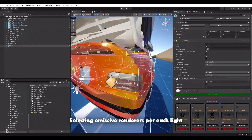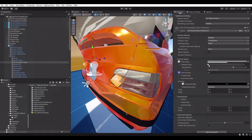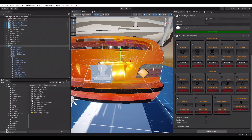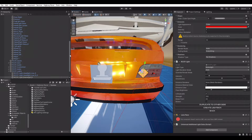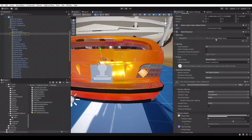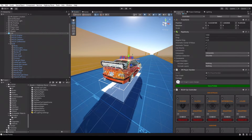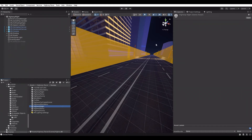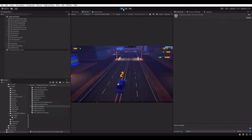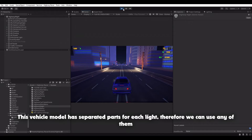Selecting emissive renderers for each light. This vehicle model has separated parts for each light, therefore we can use any of them.